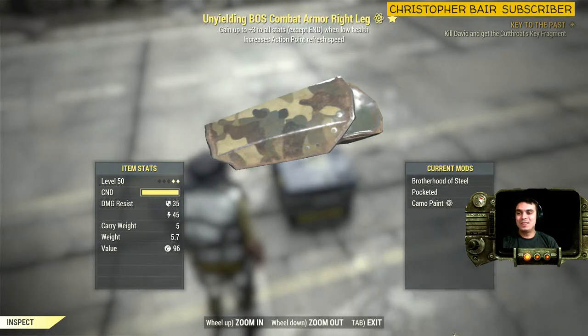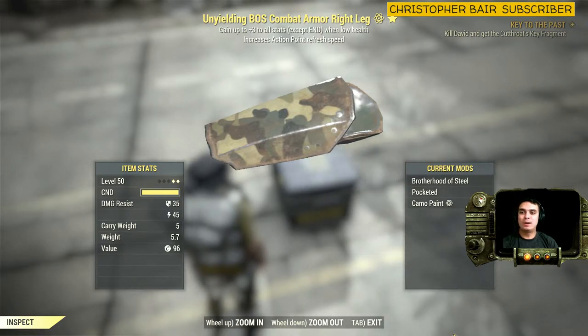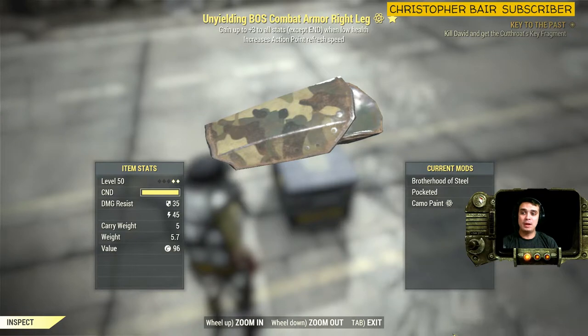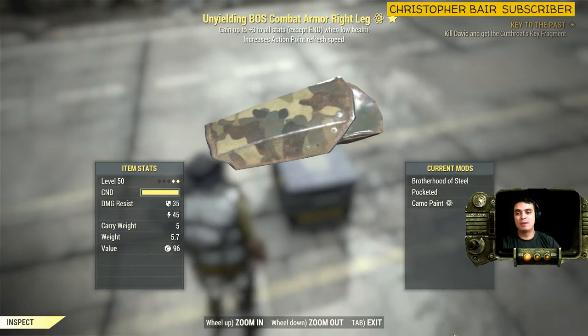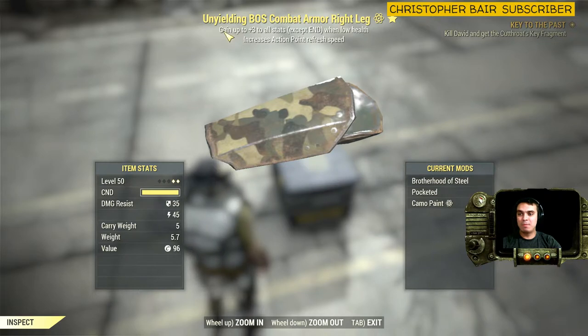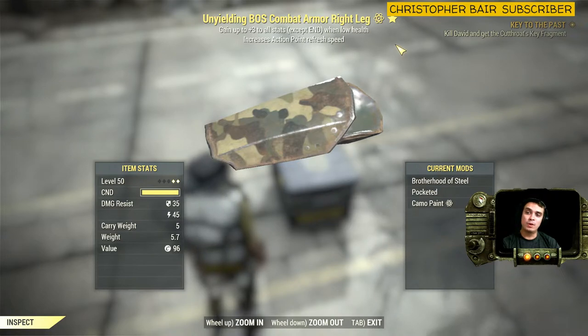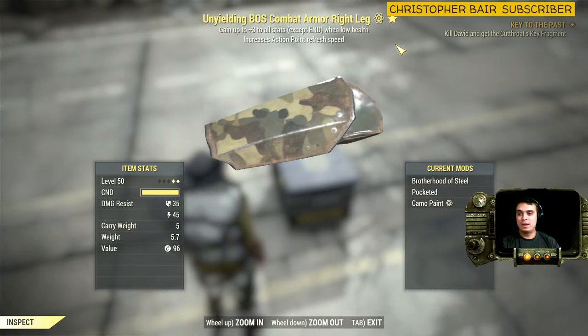In today's video we have the Unwielding combat armor right leg, BOS — Brotherhood of Steel — it's a modification that was done by a friend. By the way, this armor I did not find personally, a friend gave it to me because I play a low health sneaky picky type, and this is my number one stat. It gains up to plus three to all stats except when at low health, and increases action points refresh speed. So it's a really cool one, I like this one a lot.